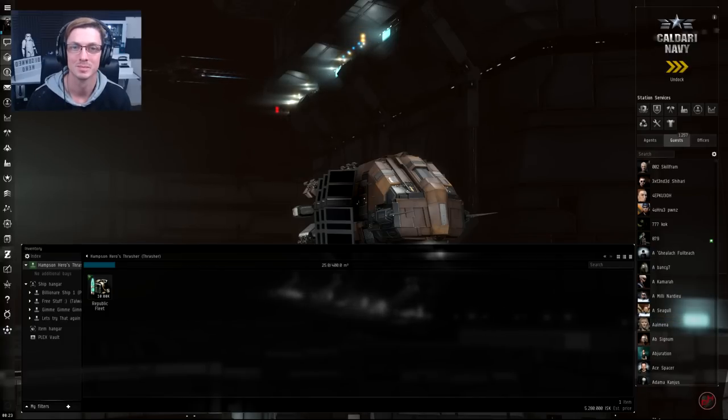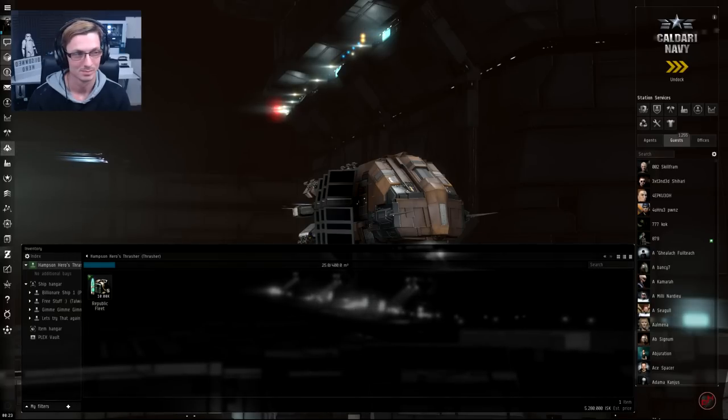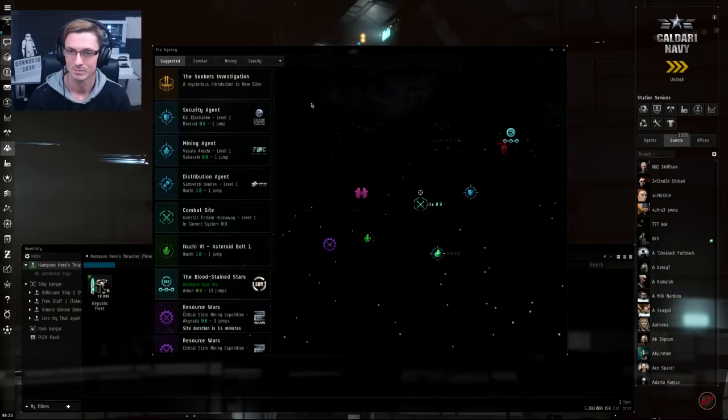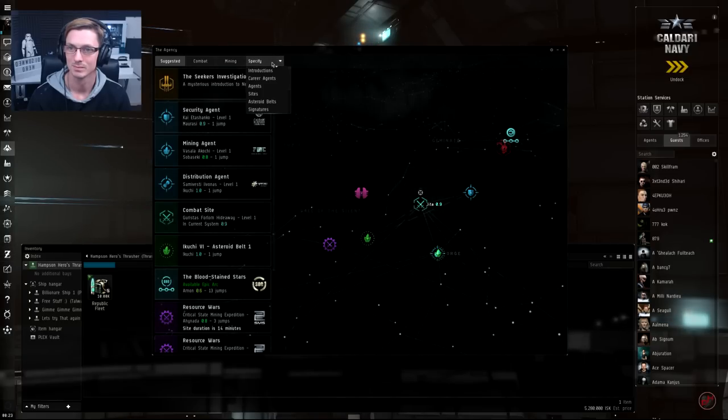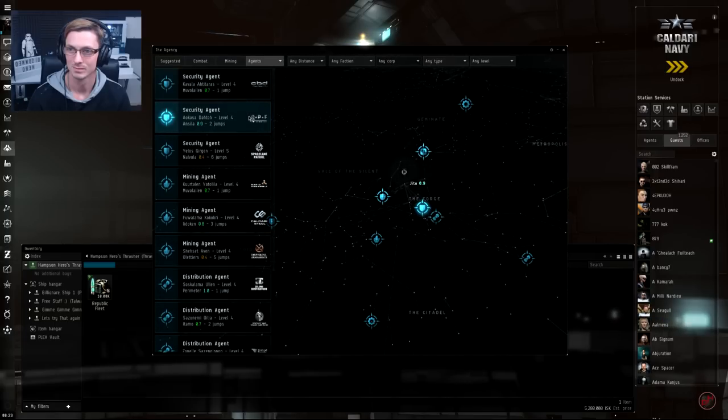What we need to do now is search for the NPCs that are going to give us these missions. Open up your Agency window, drag it to the right screen, and click the Specified dropdown menu at the top. We want to search for Agents — using Agents gives you a broader spectrum than Career Agents, showing all agents available throughout all of New Eden. We're going to click the Any Faction dropdown and search for Servant Sisters of Eve.